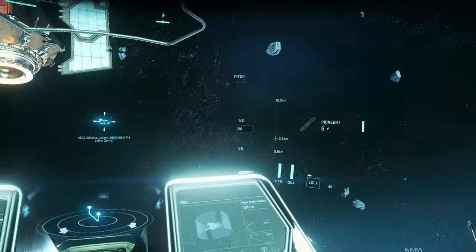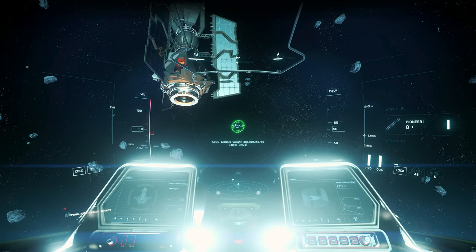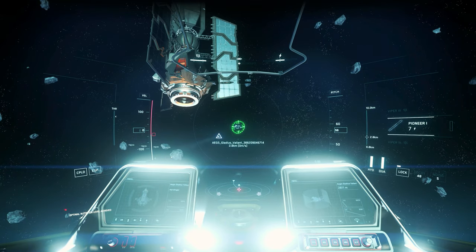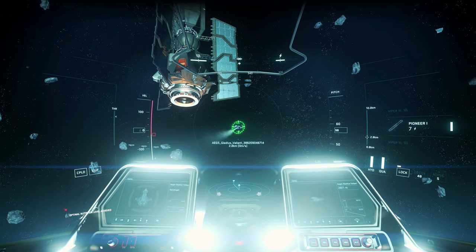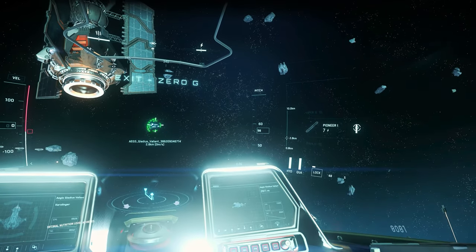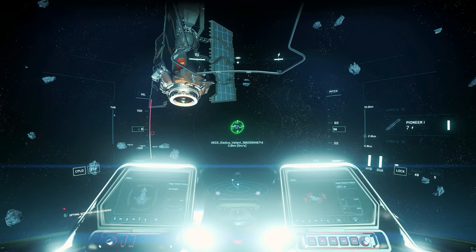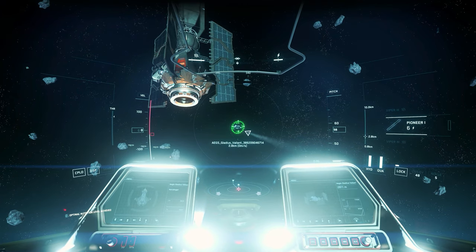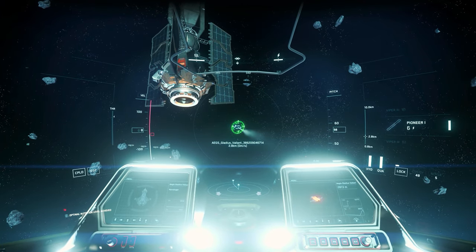With the G key we increase or decrease the number of missiles to be fired, and with the right mouse button we can switch through the different types of missiles. This gives us the possibility to decide whether to fire up to 4 missiles at the same time. However, with that we run the risk that they will be deflected by countermeasures, but in case of a hit they will cause a lot more damage.